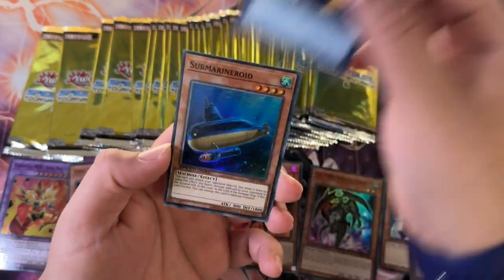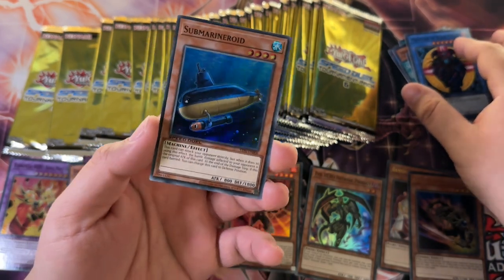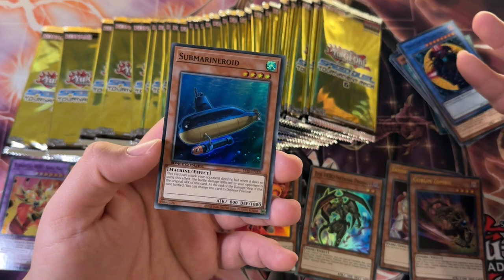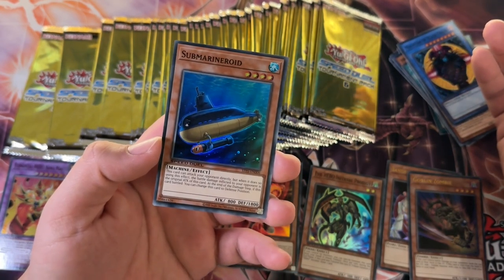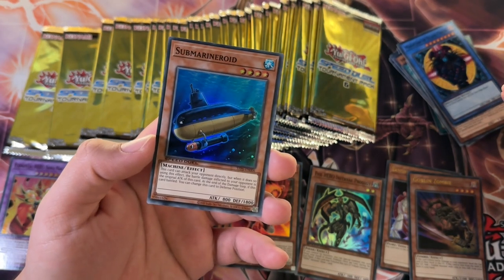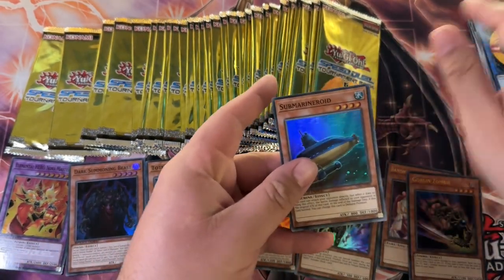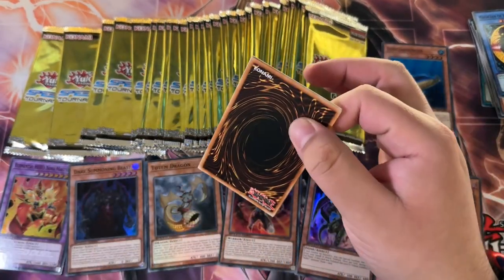Magician of Black Chaos again, and Submarine Roid. This is a card I pulled off-camera. I only opened up one pack and was like, why is this card in a Speed Duel Tournament Pack? All it does is inflict 800 damage — it attacks directly and inflicts 800 damage, no more no less. But in Speed Duel, just like Duel Links, you start with 4,000 life points. So I think that's why it's a menace in the Speed Duel world.